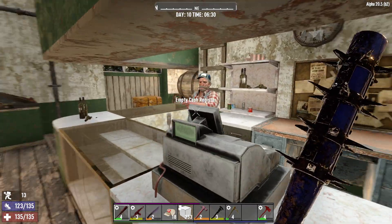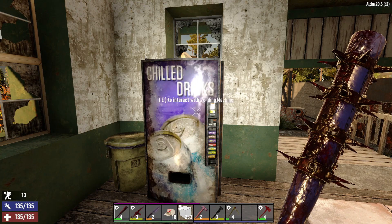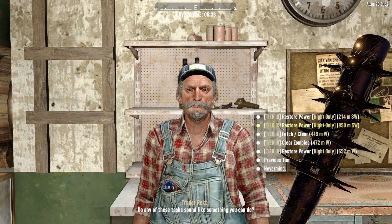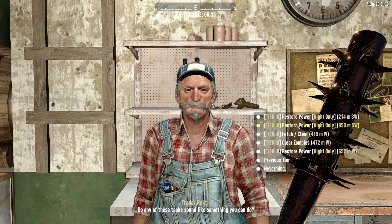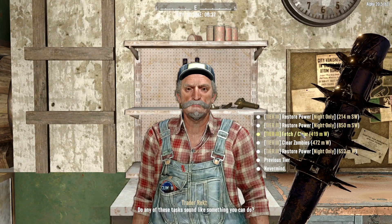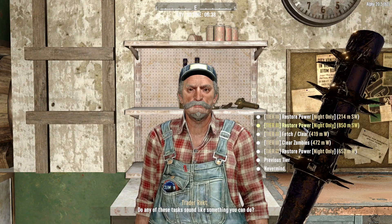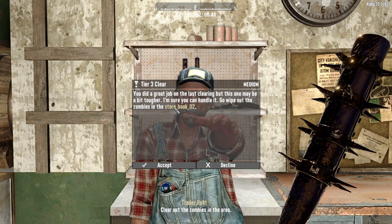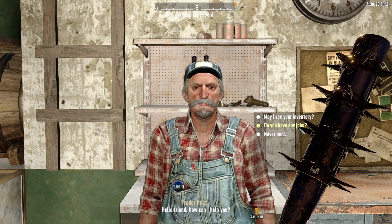The trader just opened — okay I'd like to buy something please, if you have something good. I'm not just going to buy anything. Tier three quests — we've got a couple of restore power quests, which might not be bad for content. Let me know in the comments if you want to see that. For today we're going to do the clear zombies quest at the bookstore — that's actually very good.